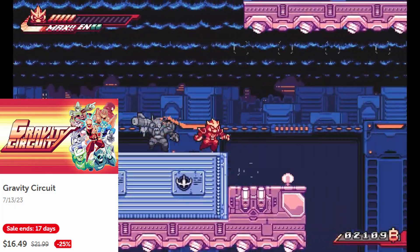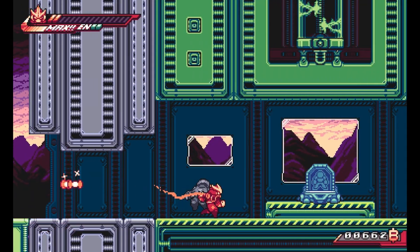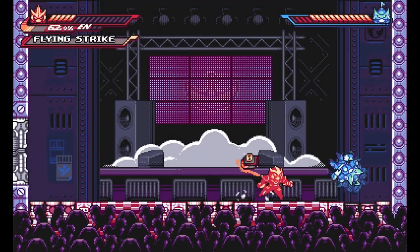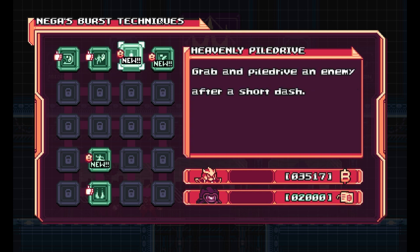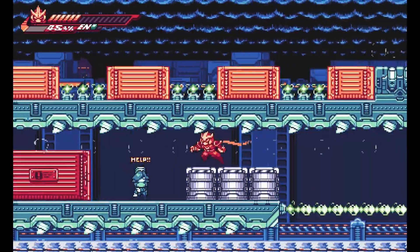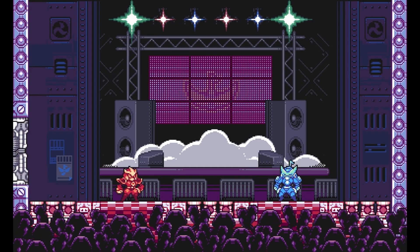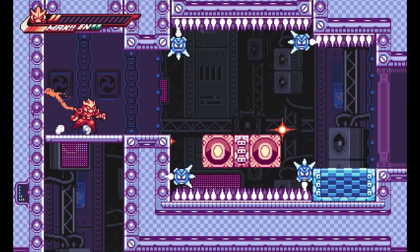The next game is Gravity Circuit, a 2D action platformer very reminiscent of classic Mega Man titles. The game is a little different though, because instead of long-ranged weapons, you're using more melee combat. You'll play as a robot trying to take down an evil virus army that was long thought defeated but is now making a resurgence and trying to take over the world. It has a stage-select feature where you'll choose from different bosses and challenging platforming stages. There are also upgrade mechanics where you can add new passive and active abilities, and different secrets to find throughout levels. If you like classic action platformers or games from the Mega Man series, I think you'll enjoy this one.